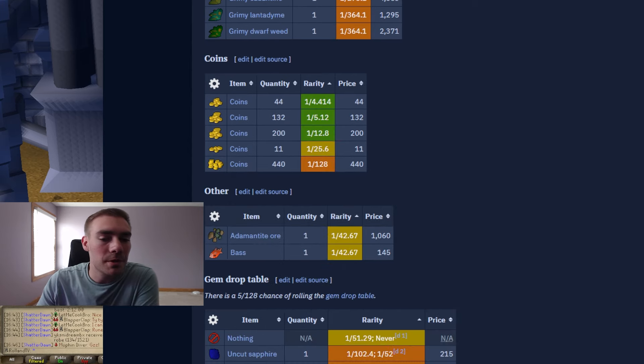Of course you have coins, which range from 11 to 440, so you're not really going to be getting a lot of raw GP — just enough to be annoying to pick up. If you have a ring of wealth, I highly recommend bringing that so you don't have to run out and pick them up, or linger on the loot pile longer than you need to and get smacked by a dragon.